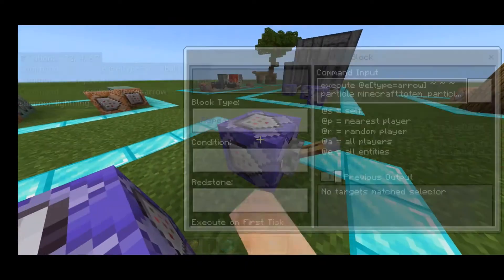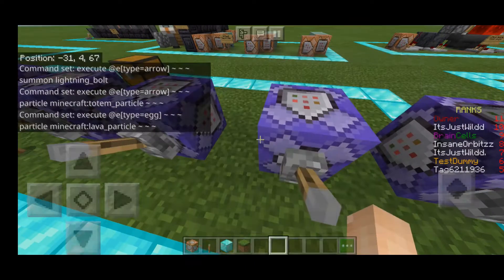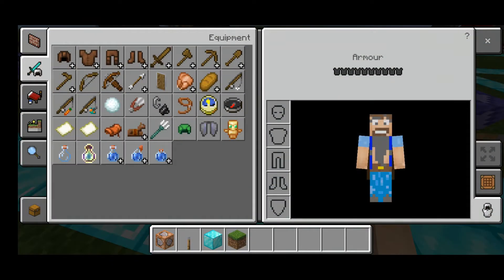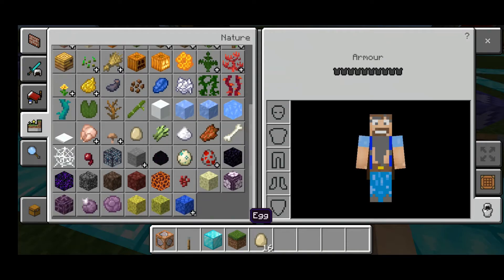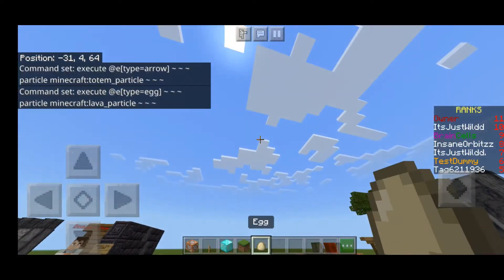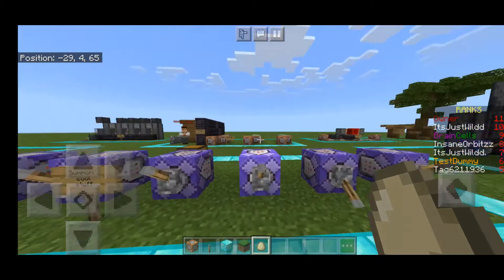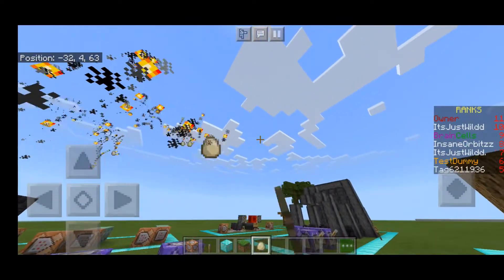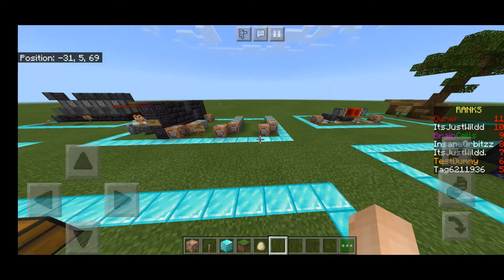As you can see over here, I've got different effects that execute at an entity. This one over here is my favourite - it executes at an egg. I've done a video on this, so that's why I'm not going to show you how to create this command. But basically when I turn it on, I execute a lava particle at an egg, so the egg gets a particle trail following it.